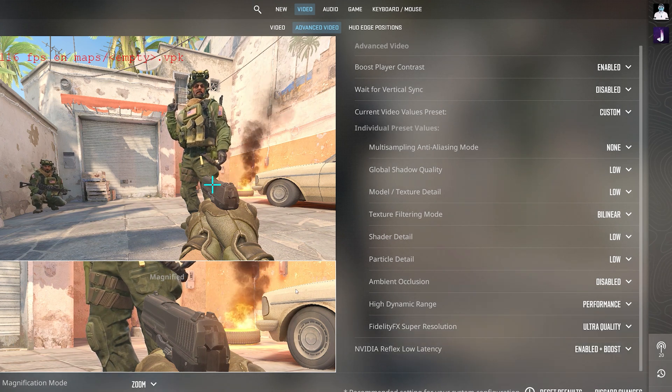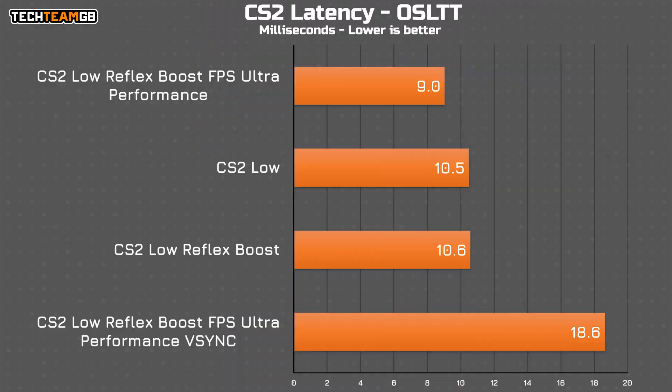If you're wondering what V-Sync does to your latency, keep in mind this is a 240Hz display — one of the faster panels on the market. Even using the low preset with FSR on ultra performance, it jumps to double at 18.6ms. That's dreadful. So obviously, don't use V-Sync if you care about low latency.